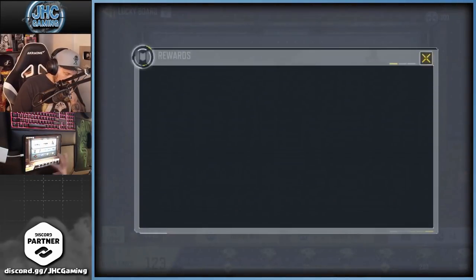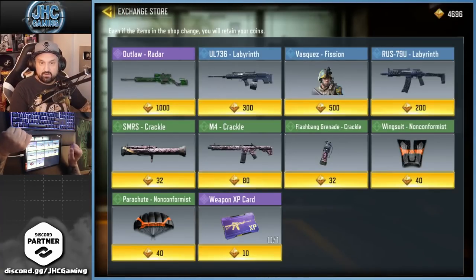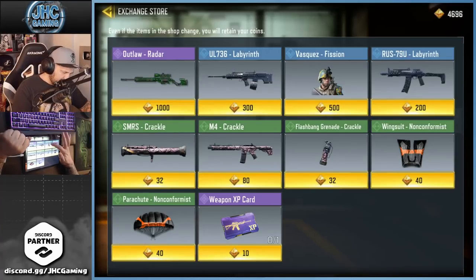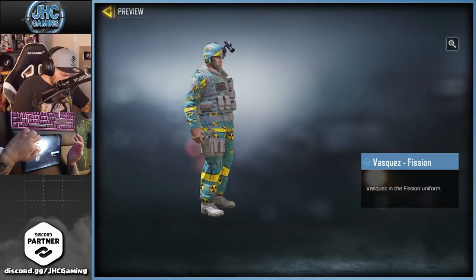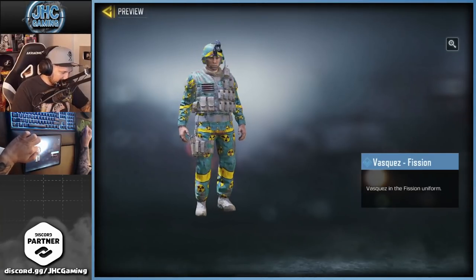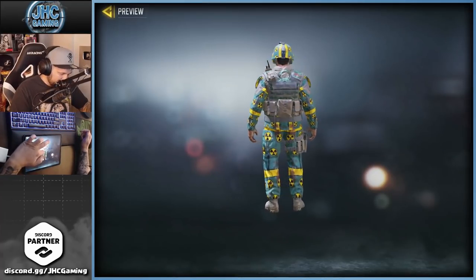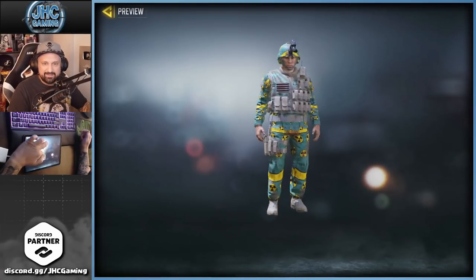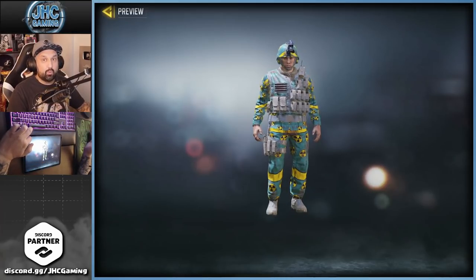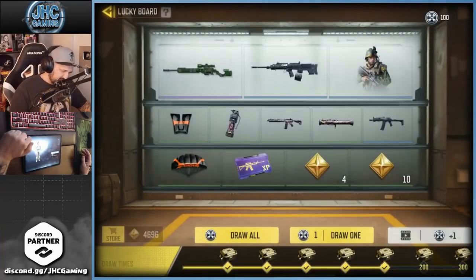Let's check out the store — the soldier is 500 now. I thought it was 300 on the previous season, correct me if I'm wrong. Look at the soldier skin: it's got all these little nuclear logos and yellow strips at the bottom on the legs. It's actually pretty dope — I like that one more than the blood in the water skins we had previously. You guys remember the pepperoni boys.